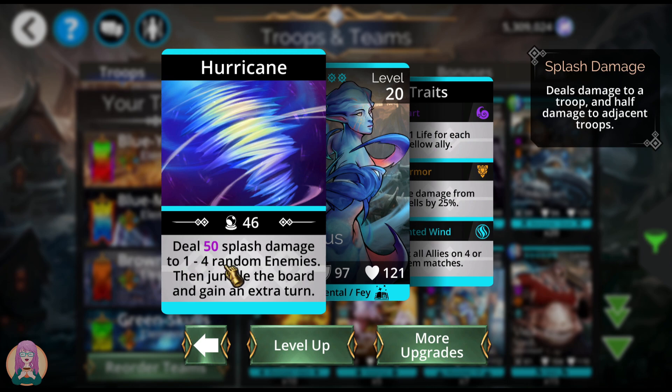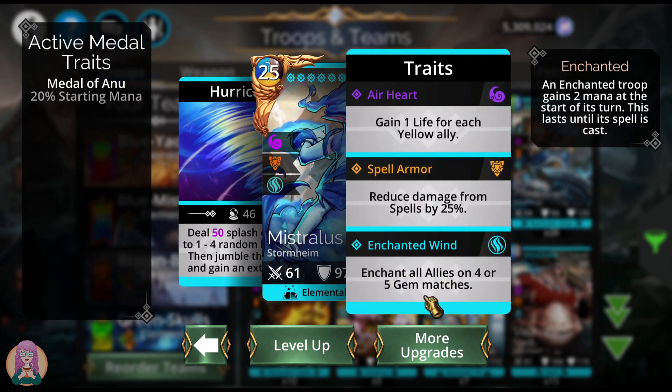She's going to hit one to four random enemies, jumble the board, and get an extra turn. That means if you get a match four from the board jumbling, you can keep going. Every time you get a match four, she's going to enchant all allies. She's super useful and very safe for somebody that is a lower level player. That enchant is fantastic, and she is also amazing in Guild Wars. I love using Mistralis in Guild Wars — she's one of my absolute faves for that purpose.